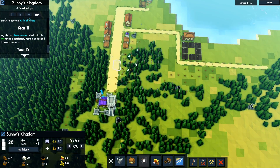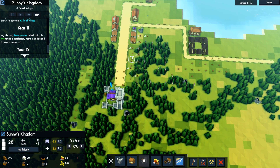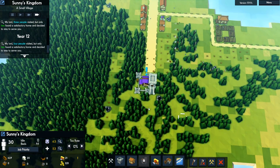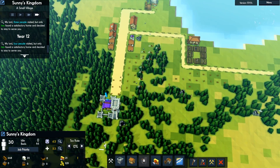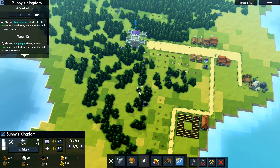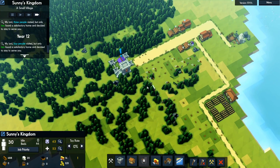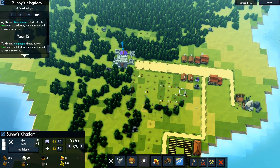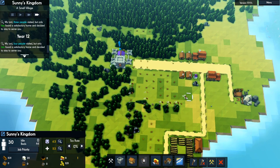Likely what's going to happen is everybody's going to stop what they're doing and come over here and chop down all these trees, and it should go really quick. Once we get that cleared out, I'll plot out the road for the keep area so we know where not to build.